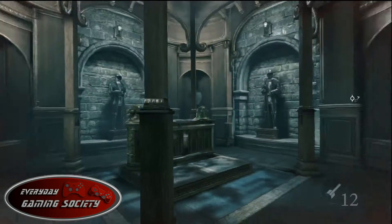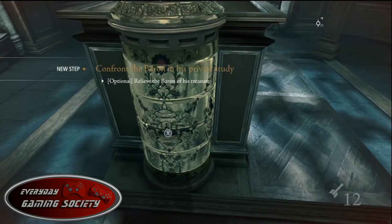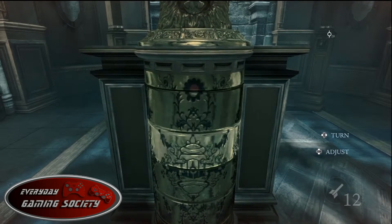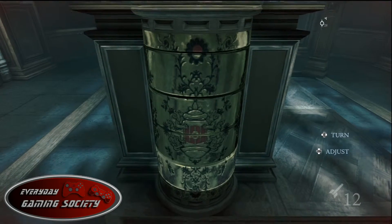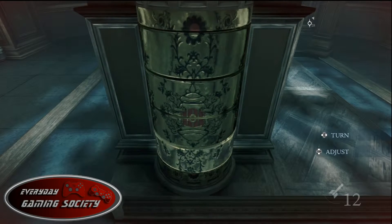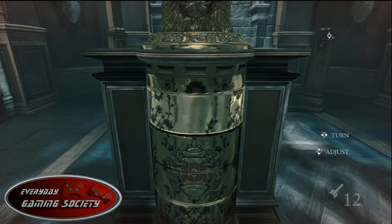In the center of the room you're going to see an Ark of the Covenant-type lion statue. What you want to do is get the crest lined up perfectly. You'll see a little rose-type looking thing in the center, then come down here and flip that around upside down — right there — then come up here and flip this over.